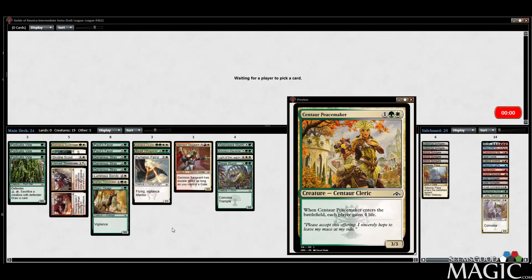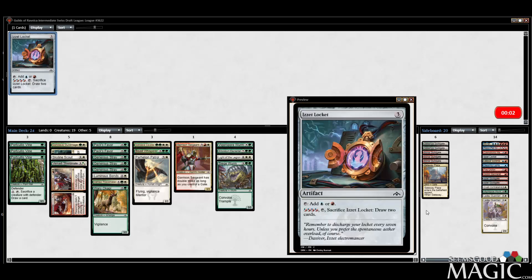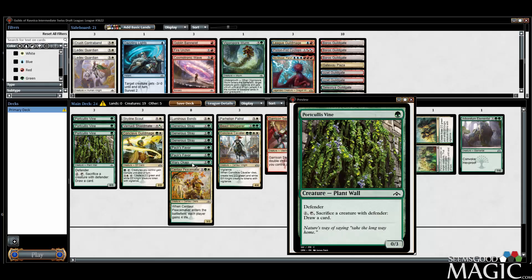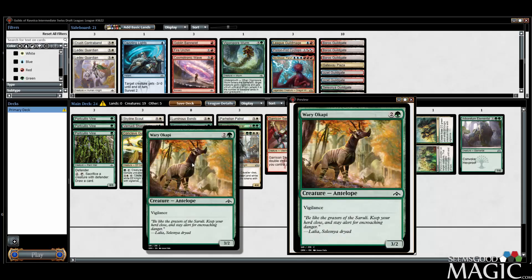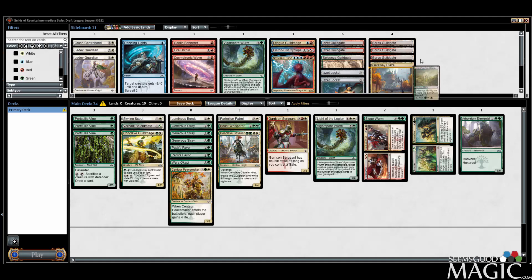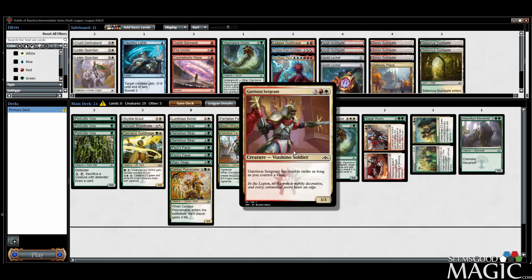I might cut the Wary Okapi. Last pick, is it Locket? Dictionary.com'd it — it's Okapi. So we have three Boros Guildgates and a Gateway Plaza; we probably don't even need to run a Mountain, which is nice. Very helpful. And I guess we probably stick with the Sergeant — it's a 5-mana 3/3 double strike most of the time in our deck.